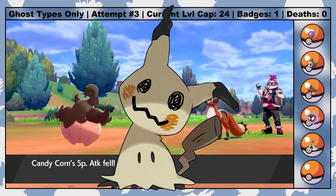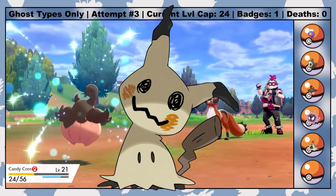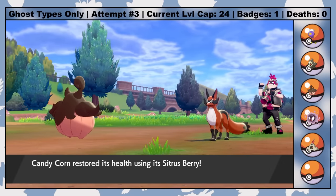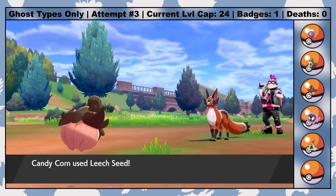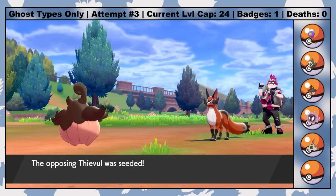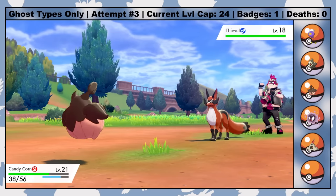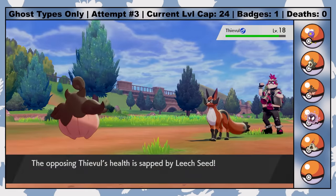Mimikyu also takes neutral damage from Dark-type attacks and would be incredibly useful with her part Fairy typing, but I just couldn't figure out a way to get Mimikyu prior to the postgame, since Foggy Weather in the Wild Area only appears after you become champion. I didn't know that prior to starting the challenge either. I did basically no research is what I'm saying.